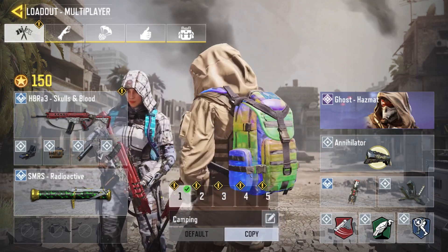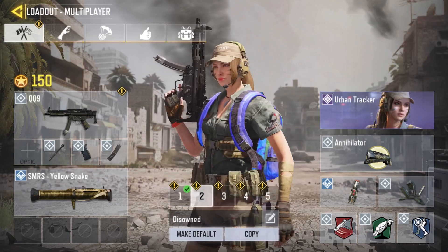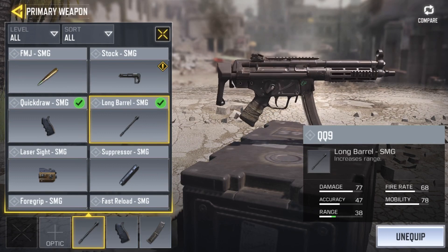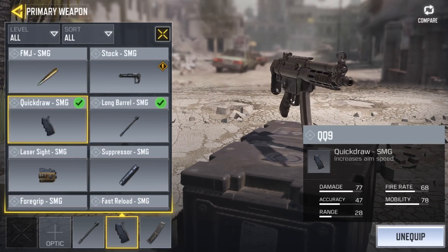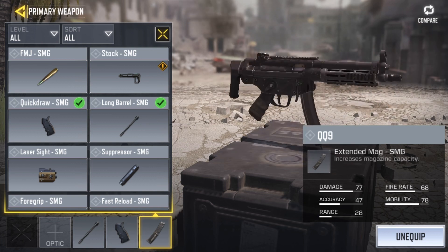So as you can see here, we're gonna go into our second loadout — ignore that glitch on our first one — and we've got our QQ-9 here. First of all, we have a long barrel, just so we can get longer ranges with an SMG, because normally SMGs don't have that long range. Quick draw, just to scope in faster. And then extended mag, because this gun has a really, really fast fire rate.